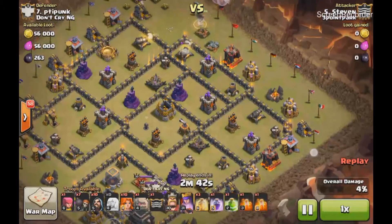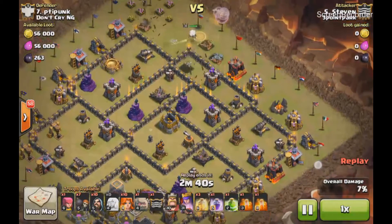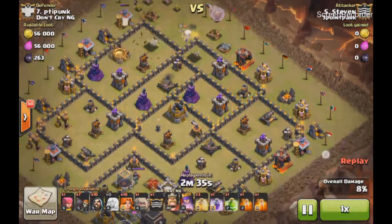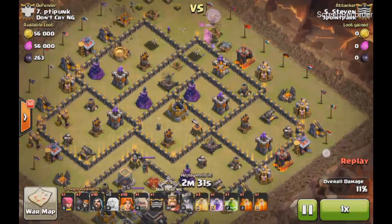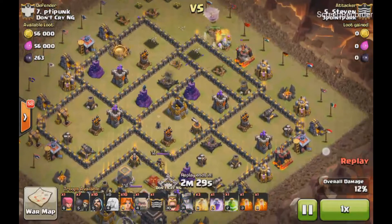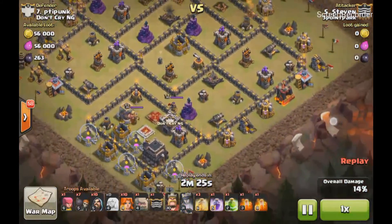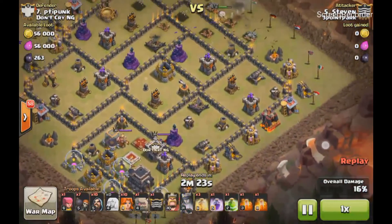So he starts his queen walk up top and she's going to start getting hit by quite a few defenses — 3 defenses. So he's going to have to use his queen ability early just to help his queen stay up for the walk. Because he wants to walk down to 3 o'clock before he starts in with his coring troops, his golems and his Valkyries.